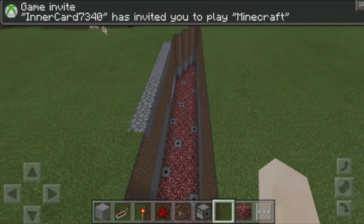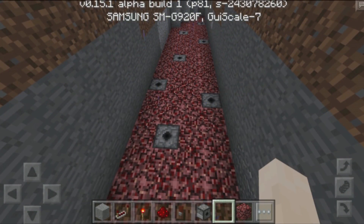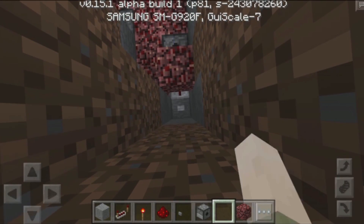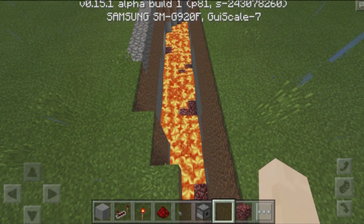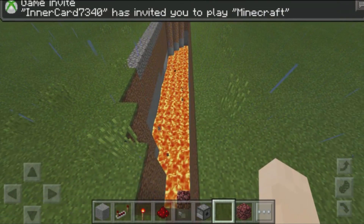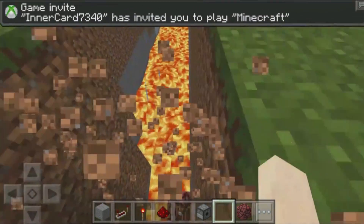I placed down all of my netherrack as well as lava buckets inside each of the dispensers. Now we can test this out — click on that button and it will activate all the redstone, activating all of the dispensers and basically creating lava inside of our lava pit. As you can see, it fills up the area, and that's going to be a very deadly spot for people to fall down in.